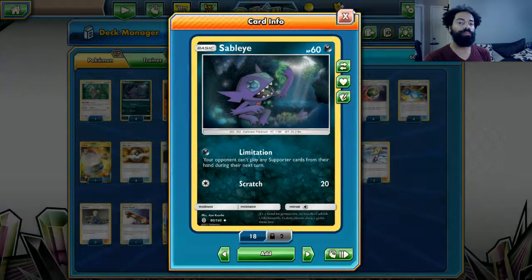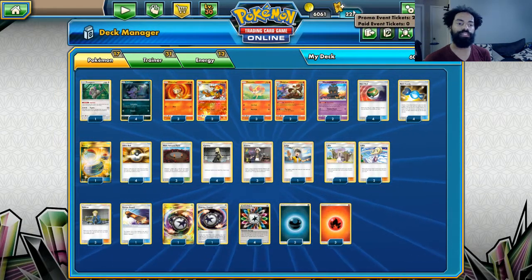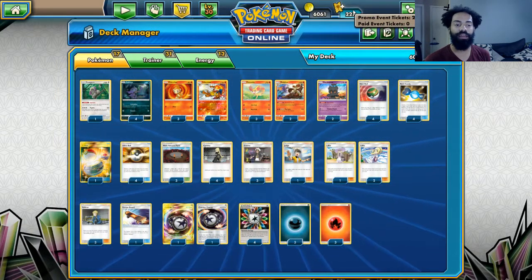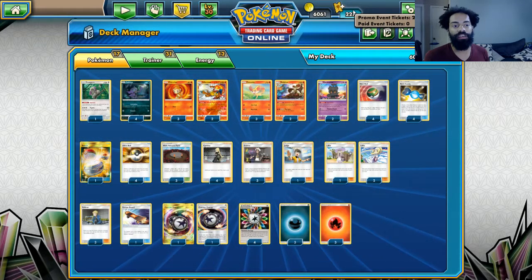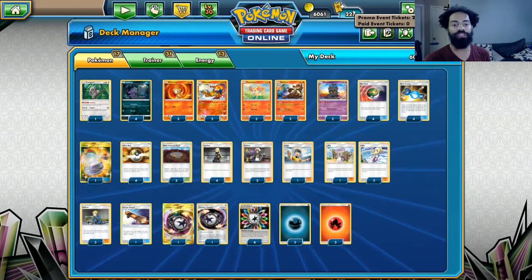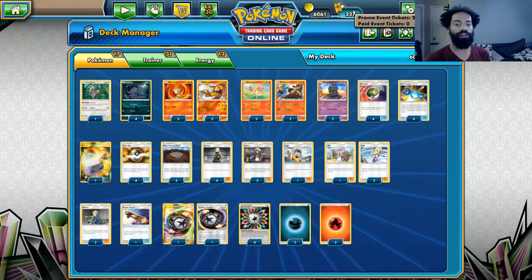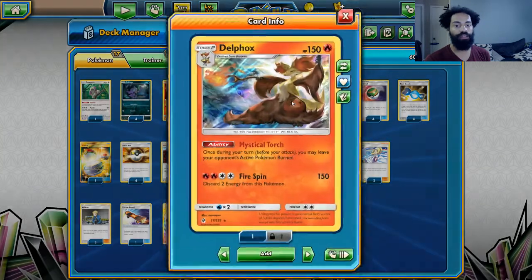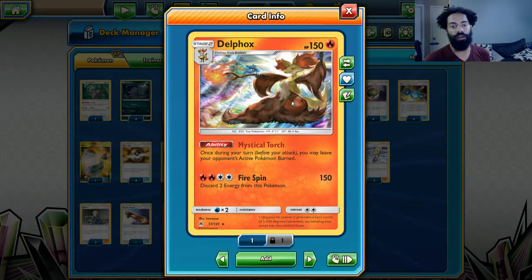I realized that since Sableye has to be attacking, you don't really have an attacker in this deck — you have to keep attacking with Sableye. So how else can you get a burn on your opponent? The solution is Delphox. Delphox's ability allows you to burn your opponent once per turn, so in a sense it's definitely better than Salazzle.